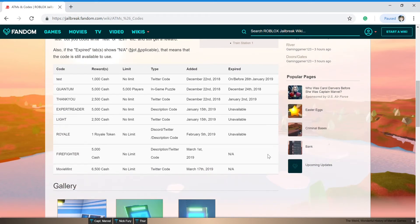But only the ones that are marked as active are actually in use — so 'firefighter' and 'movie mint' are the current active codes.